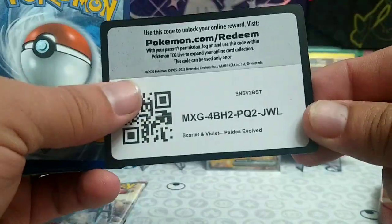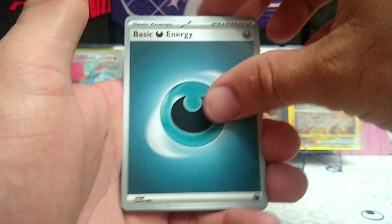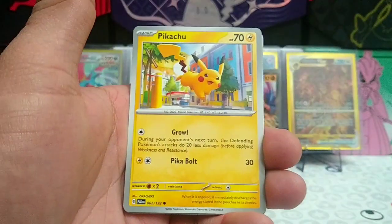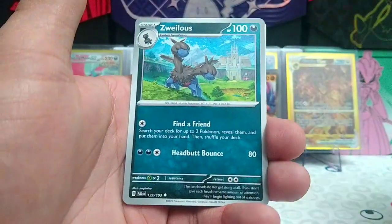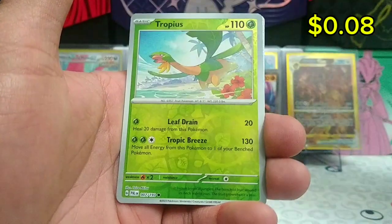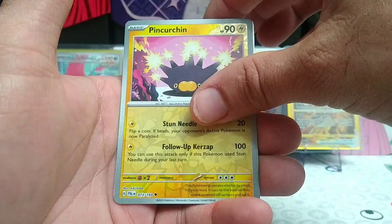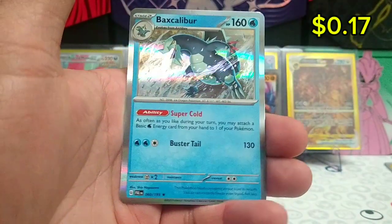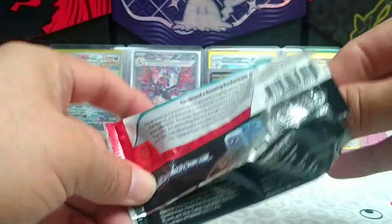We have the card code for the first Paldea Evolved pack. One to the front: dark energy starting us off, Rookidee, Pikachu, Slakoth, Wattrel, Pineco, Urchin, Zwellius, Mudbray, reverse Tropius, reverse Pineco, and Elebeck Scaliber — regular rare. Not off to the greatest start but we can always hope for something better in the next pack.